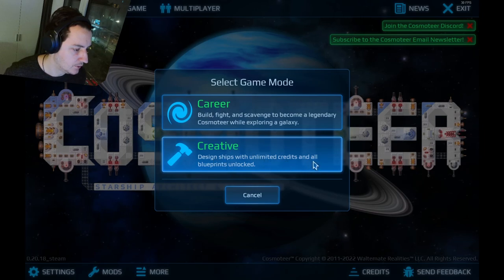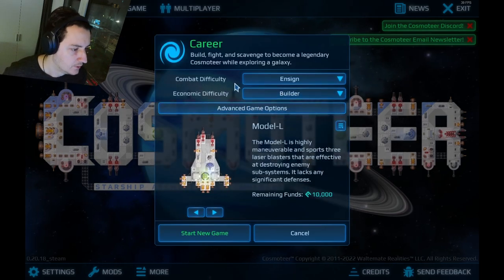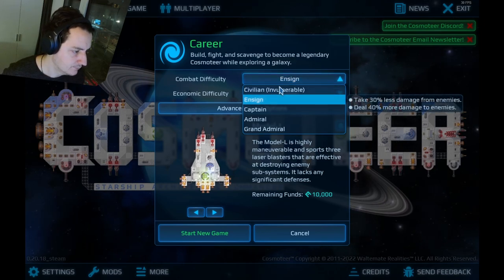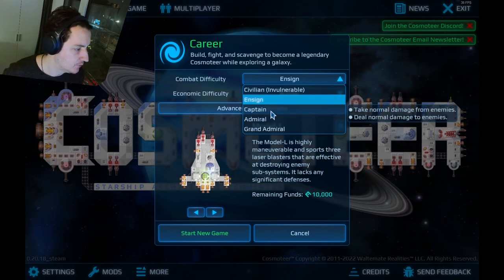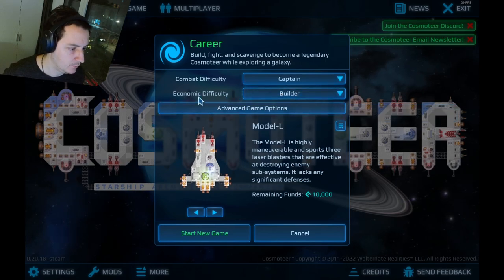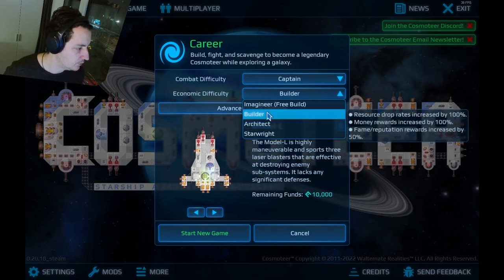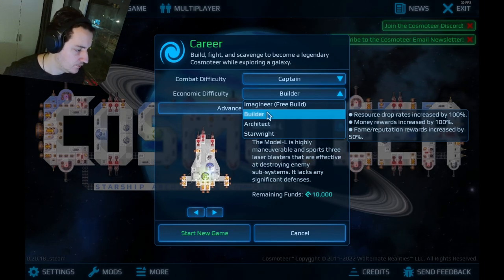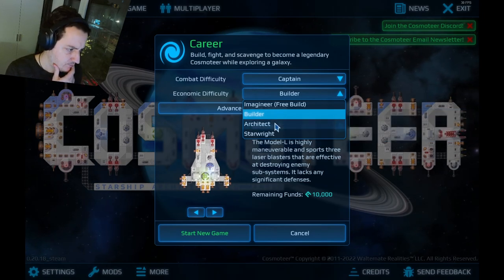It has multiplayer — interesting. New career, creative design shifts with unlimited credits, all blueprints unlocked. Build fight — this sounds interesting, let's try the career. Combat difficulty: Ensign is invulnerable, the easiest mode. Captain takes normal damage. Normal sounds fair. Economic difficulty: Architect — resource drop rates increased by 100%, money rewards increased by 100%, fame and reputation rewards increased by 50%.